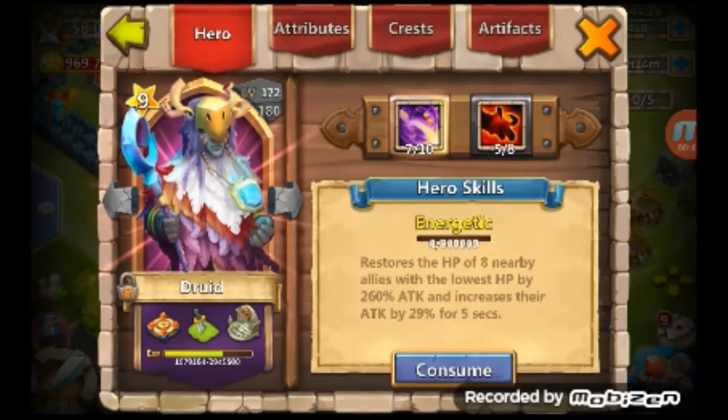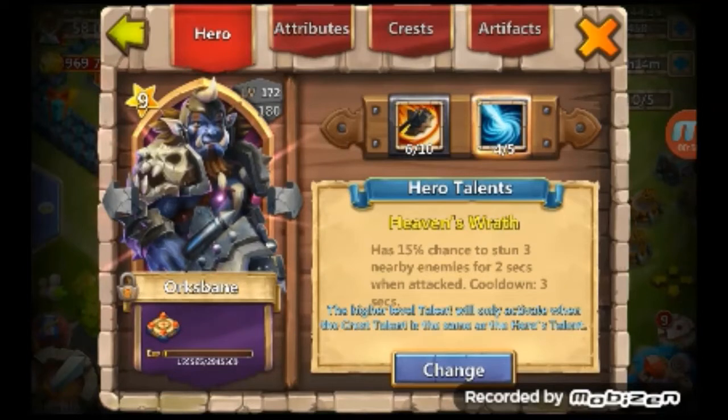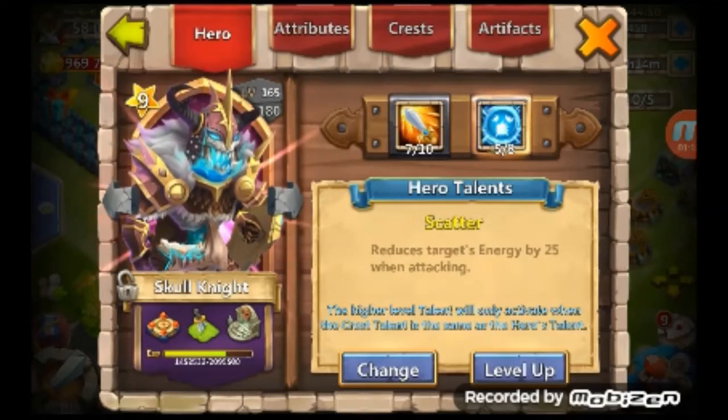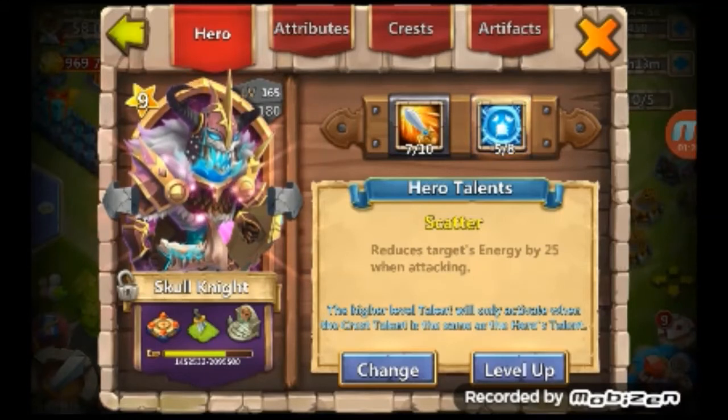Druid, 5 out of 8 Berserk with a 7 out of 10 Energetic, level 172. Level 172 Oryxbane with a 6 out of 10 Savage Swing and a 4 out of 5 Heaven's Wrath. Santa Boom with a 7 out of 8 Firework Bazooka and 6 out of 8 Bulwark, which I upgraded — I deleted that video because it didn't have many views. Skull Knight with a 7 out of 10 Vengeful Sword and a 5 out of 8 Scatter, which Scatter is actually really good on him especially for Torch.